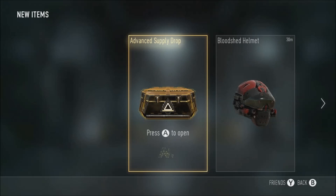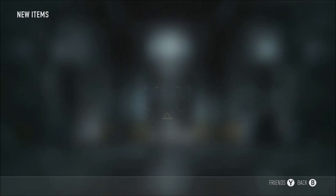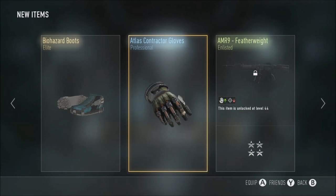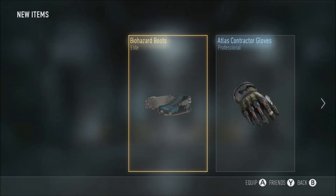I've just hit Prestige 10, so let's open this and see what we get - come on, something good! Contracting Gloves, I AM Man, I AM Featherweight, and Biohazard Boots. That was the worst I AM supply drop I think I've ever had.